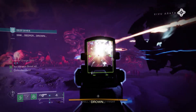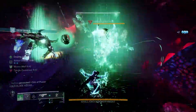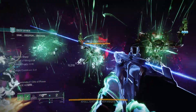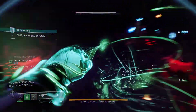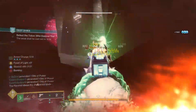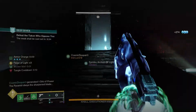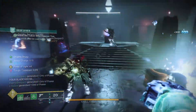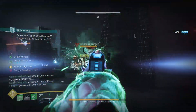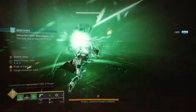The boss's gimmick is: upon killing three minotaurs, you will gain a buff that will let you do damage to them for a minute or so — that is your main DPS window. You're going to need to kill these minotaurs, find the boss, and then shoot him. As you're running through, you will have a 10-minute timer ticking down. Once that timer hits zero, you are booted to orbit just like a grandmaster.